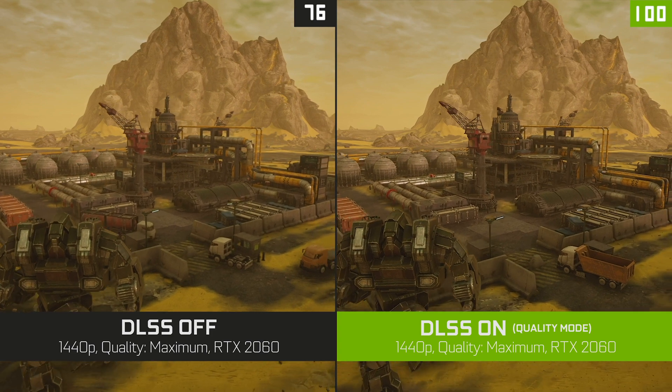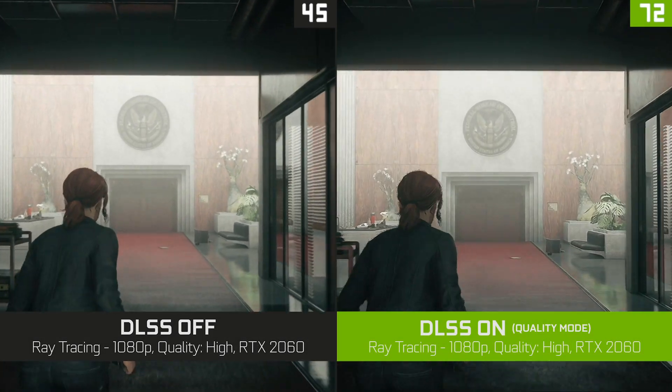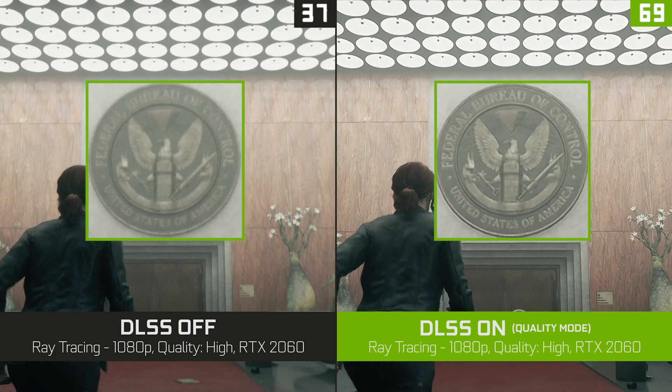In Mech Warrior 5, you'll see the same positive results — really similar image quality to native rendering with huge boosts in performance. We're also adding the latest version of DLSS in Control, which will further improve the image quality in this already great looking game.